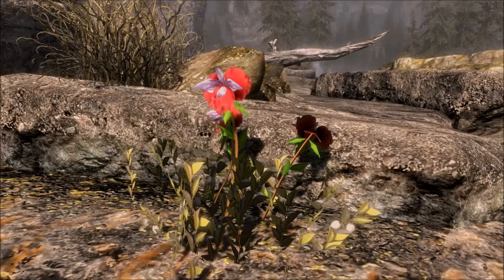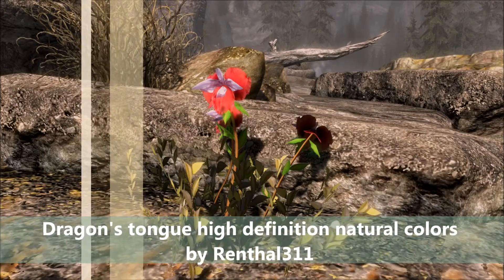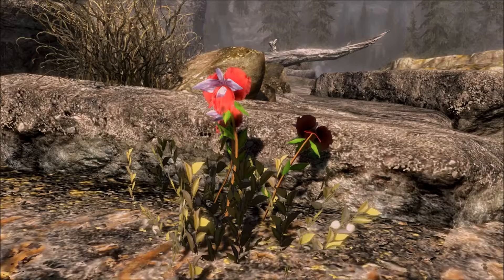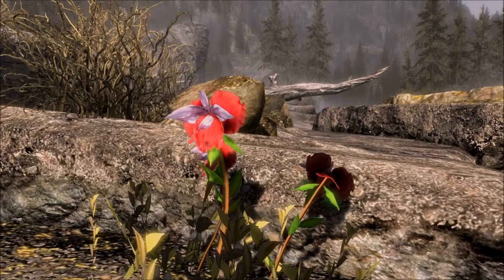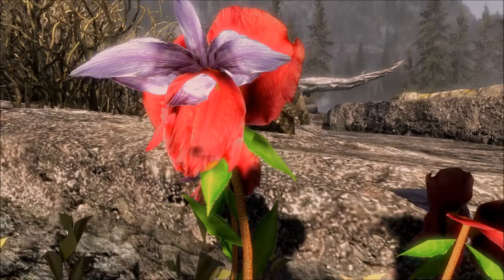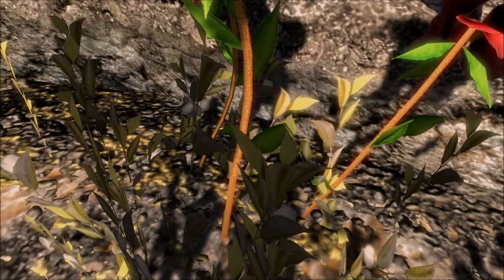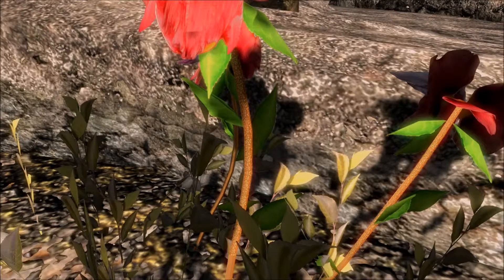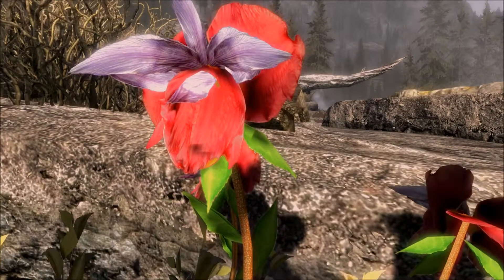Now for our next mod — like I said, it's a complete retexture. This is Dragon Tongue's High Definition Natural Colors, by Rentaltru311. This does exactly what it says: it creates a high definition version of the texture for the dragon tongue plants. As you can tell, it is more vibrant — the leaves are more green, the reds are redder, and the stem actually looks like something that grows out of nature. It looks like an amazing looking flower.